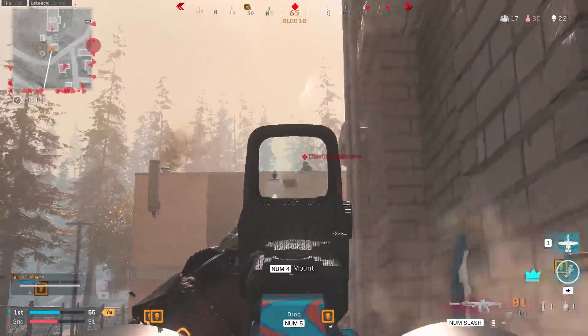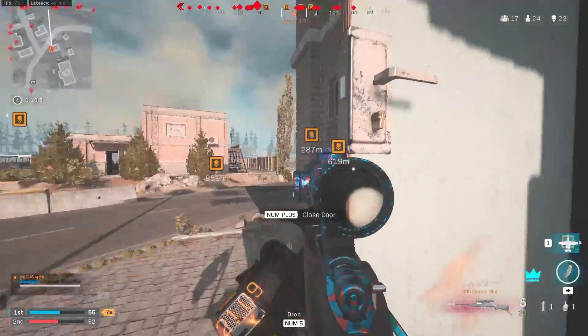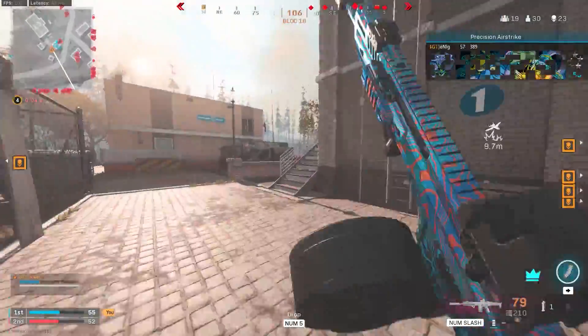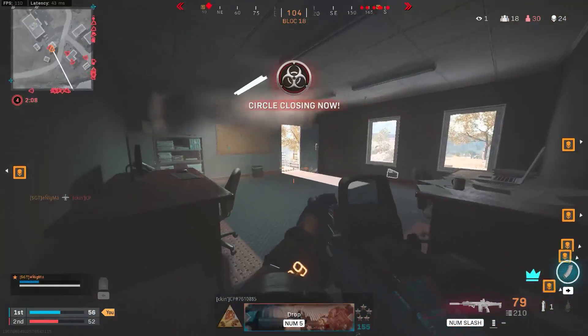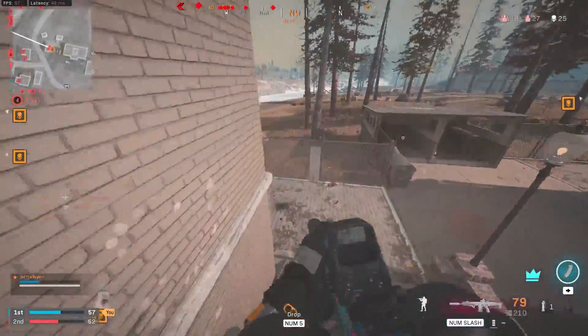Advanced UAV entering. Hostile dropping into the area — watch the skies. Marking target — this is Striker 3-1, good copy, strike inbound. Oh, that's hard. Good kill.